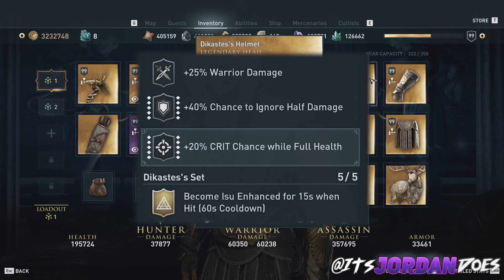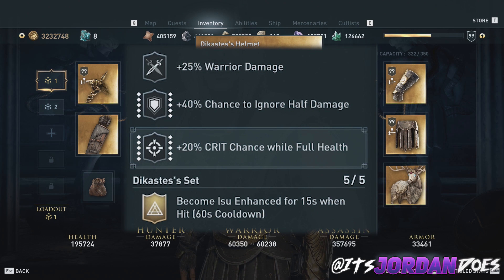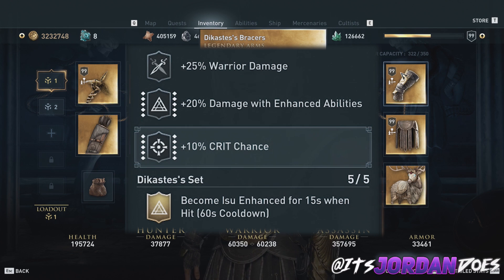For the head, we have warrior damage and chance to ignore half damage, and we want that crit chance — obviously if you want damage in this game you're going to have to put crit chance here. We engrave crit chance while at full health. For the gauntlets, we have warrior damage and damage with enhanced abilities, which makes our Isu enhanced set deal more damage while we're enhanced, and then we engrave 10% crit chance.